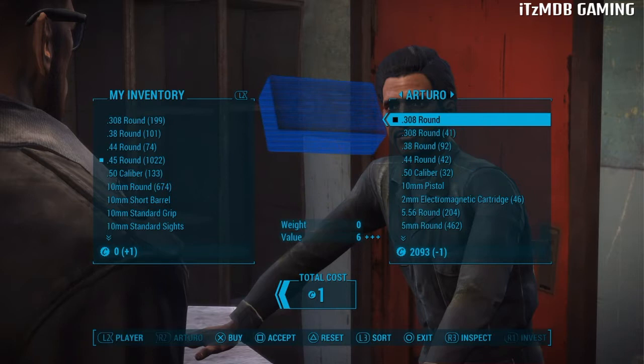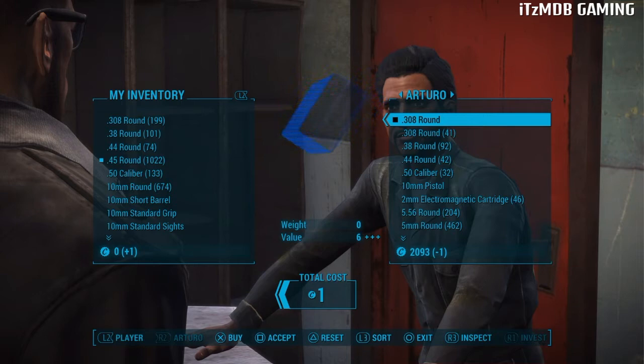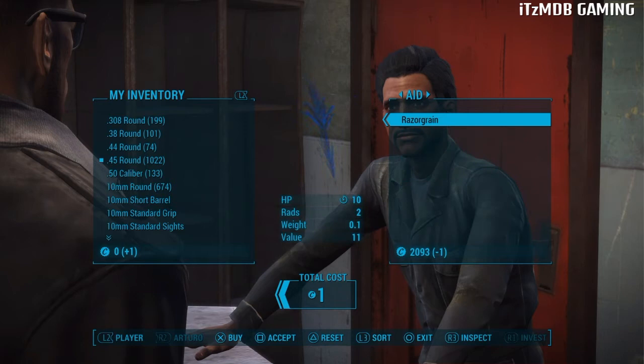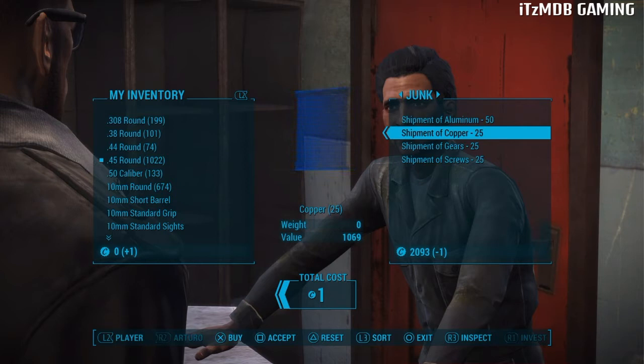Go over to the vendor's inventory and find an item you would like. It doesn't really work well with ammo — in a later tutorial I'll show you how to do that with Dogmeat. Today you want to focus on weapons, apparel, aid, miscellaneous, and it really helps a lot if you do it from the junk category.